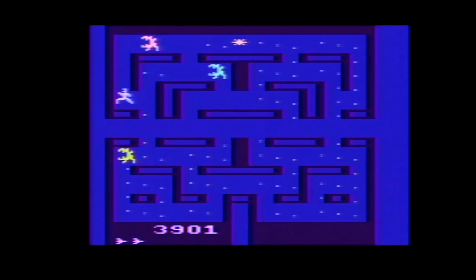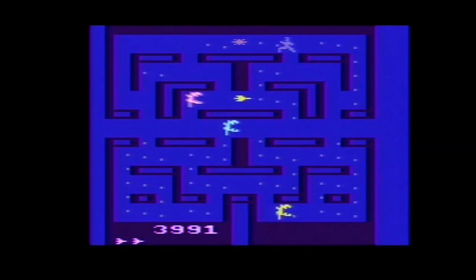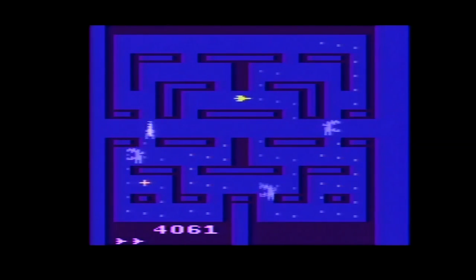You also get one whole point for clearing the screen. When the left difficulty switch is in the B position, aliens travel in a fixed pattern, but in the A position this is randomized. When the right difficulty switch is in the A position, catching the pulsar will have no effect on the aliens.